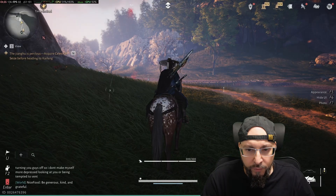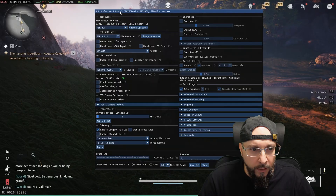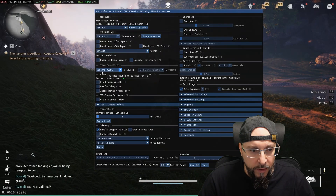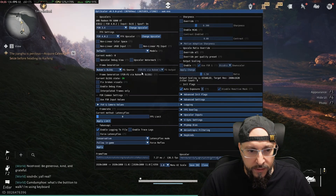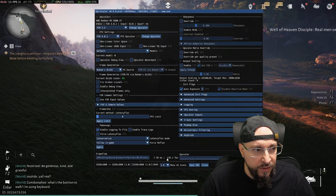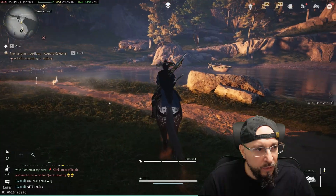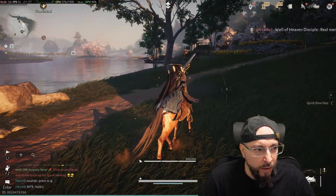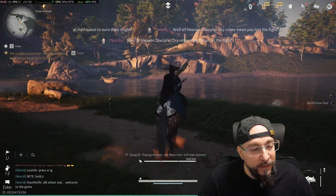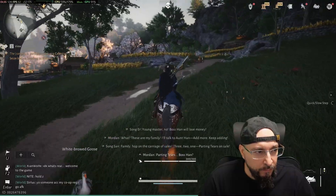It basically translates into Nukem's FSR frame generation. If we press Insert on our keyboard you can see the OptiScaler menu. The frame generation is set to Nukem's DLSSG and it translates to FSR FG — it states it is on. Our FPS is 136, while the actual frames per second are around 63 to 69, and it basically doubles that.